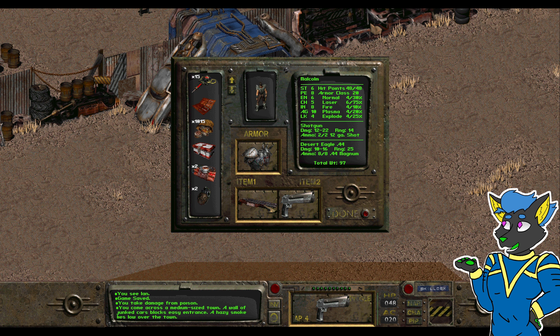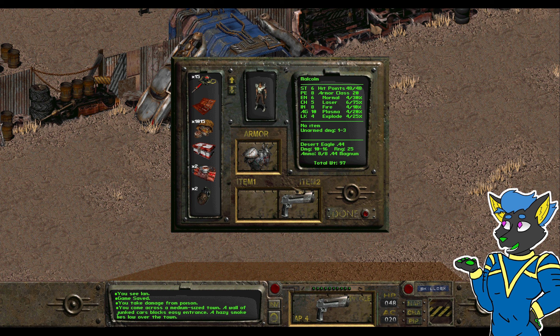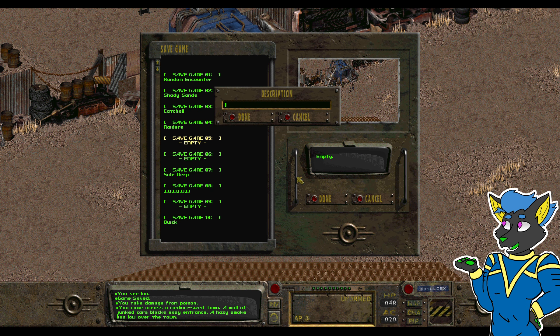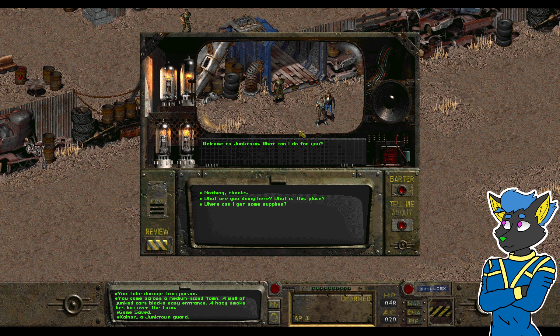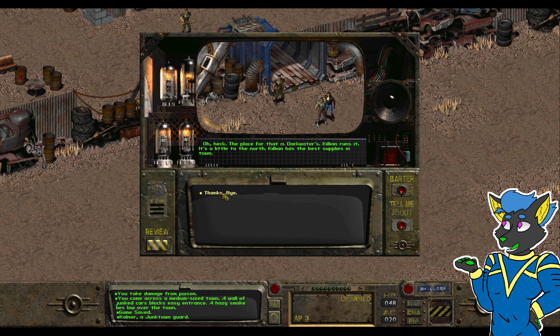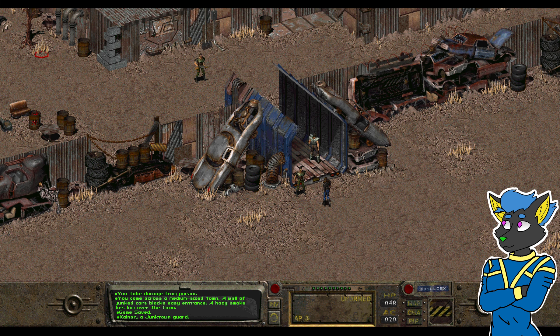Which weapon do I want on me? Probably the Deagle. Assume that Ian is okay to be armed here. Youngtown — what can I do for you? Once again, people are very pleasant. The place for that is the Dark War — Killian runs it, it's a little to the north. Killian has the best supplies in town.